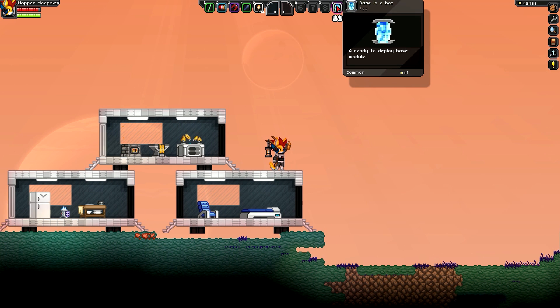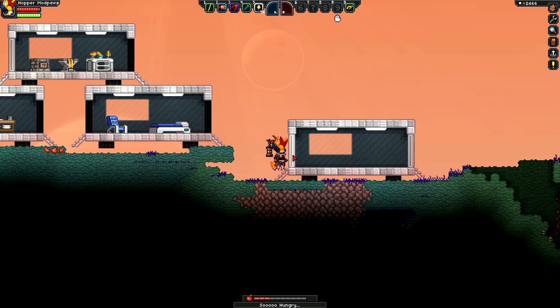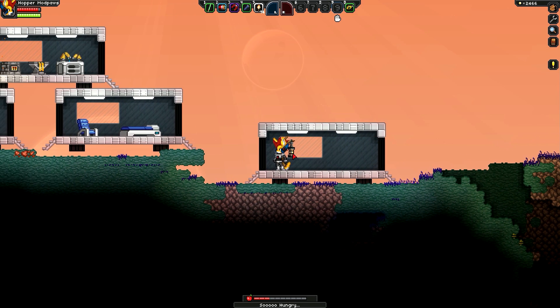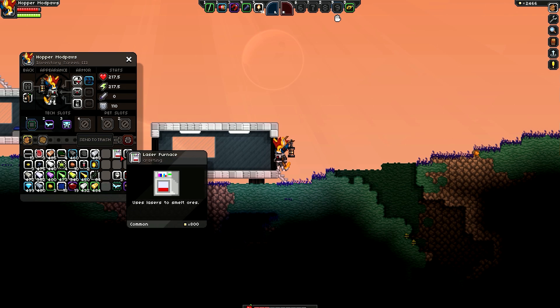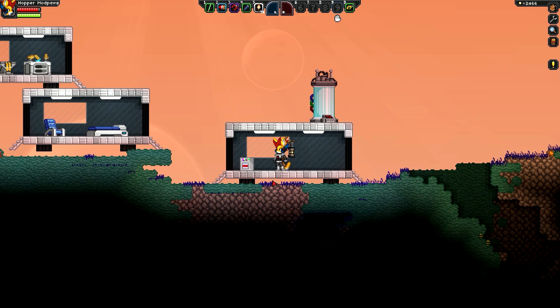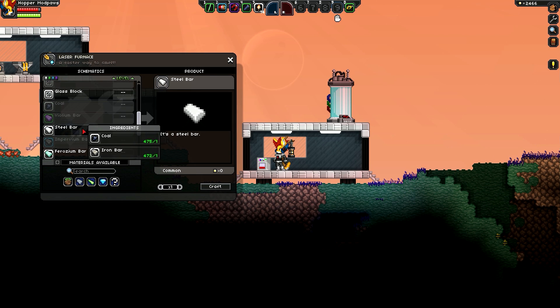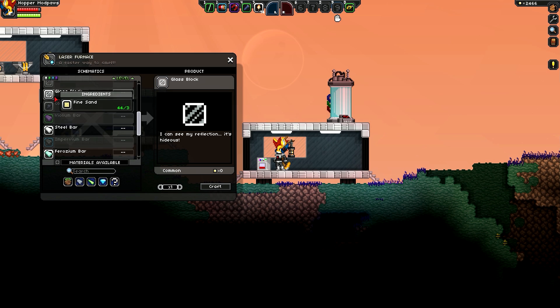The last one here, number nine, is called simply the Base in the Box. We're going to put this one down and deploy it, and this gives us just the empty base — you can put whatever you want in here. There are a few other items you can craft. There's this laser furnace, and we're going to go ahead and put this in here, along with a medical tank. The laser furnace works like a regular furnace but more like a crafting table — everything has the exact same cost. For example, a steel bar still costs one iron and one coal, but instead of smelting them one at a time you can craft like 471 of them right now if you wanted to. Glass blocks just cost three sand as always, and you could craft 14 of them instantly.